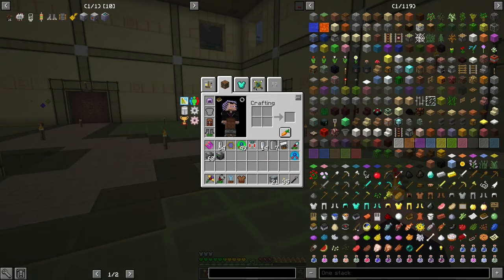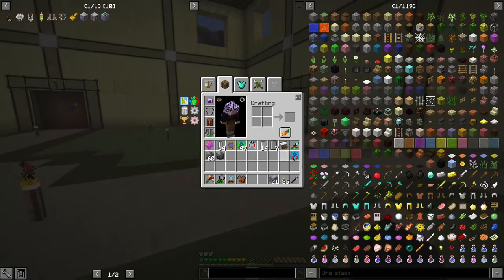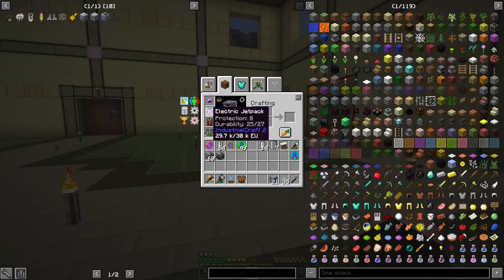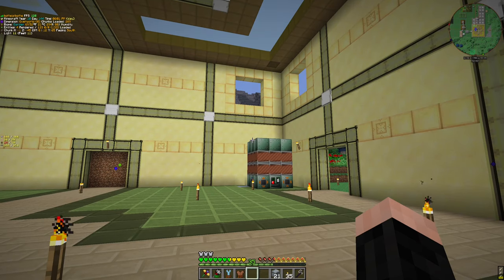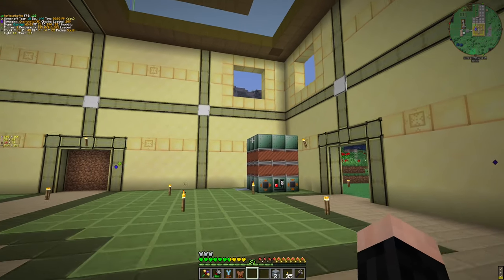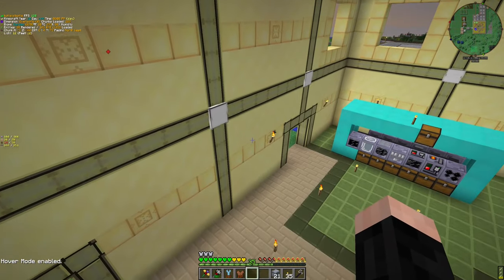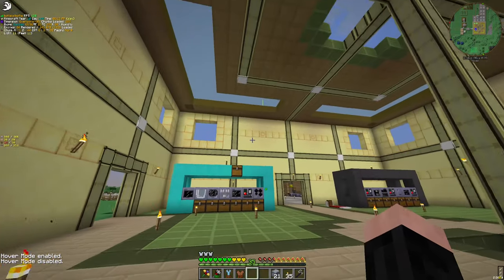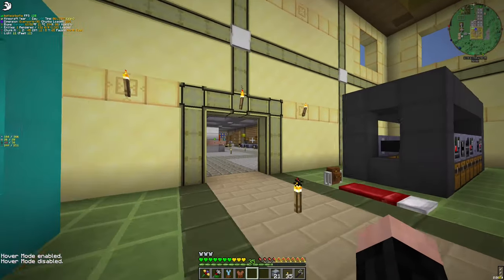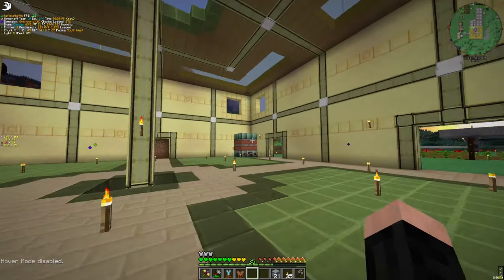So we have two jetpacks now. If I hover mode — yeah, I guess that's cool. So we can use the adventure backpack as a backpack now.